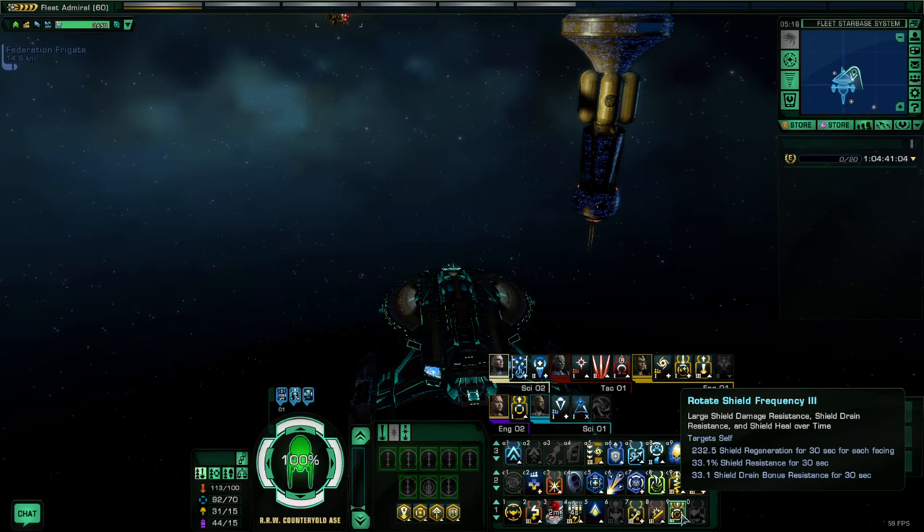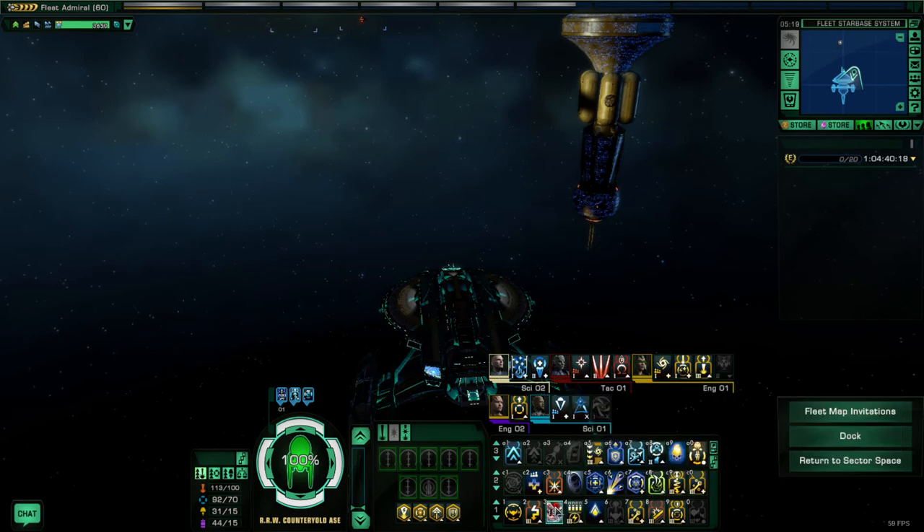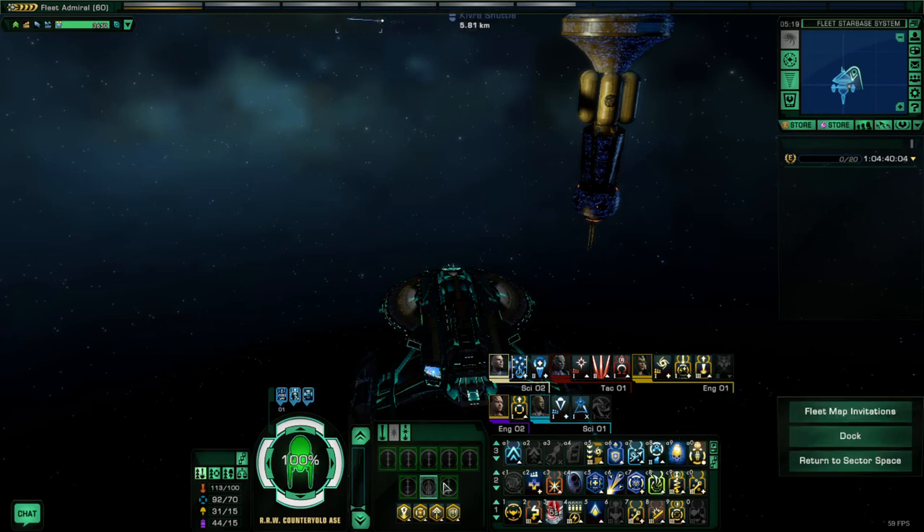There's also an ability that most people completely ignore as an engineer because all they see is 320 resistance rating to system power drain. They think: unless I'm fighting the Breen who drain power, or the Borg who drain shields, I'm going to ignore this — which is wrong. This ability has a significant weapon power cost reduction for the 30 seconds it's active. So if you have EPS Power Transfer with the Red Matter Capacitor active and then activate this, you're getting a super significant weapon power cost reduction, which lets you maintain your beams and your threat levels much higher than normal.